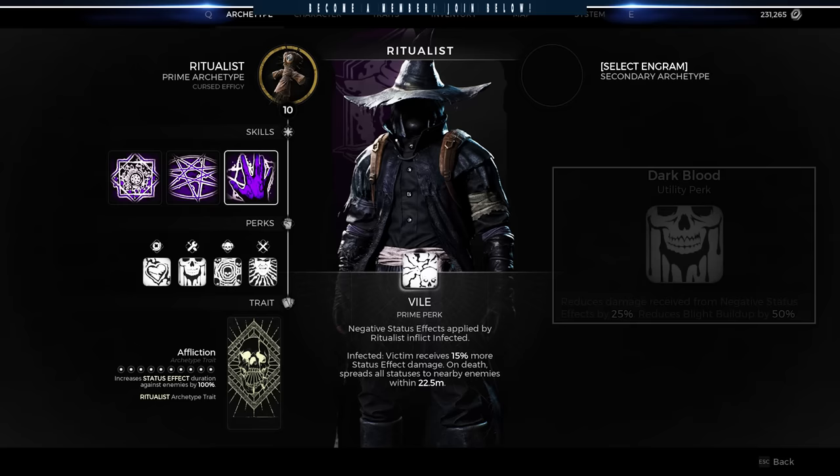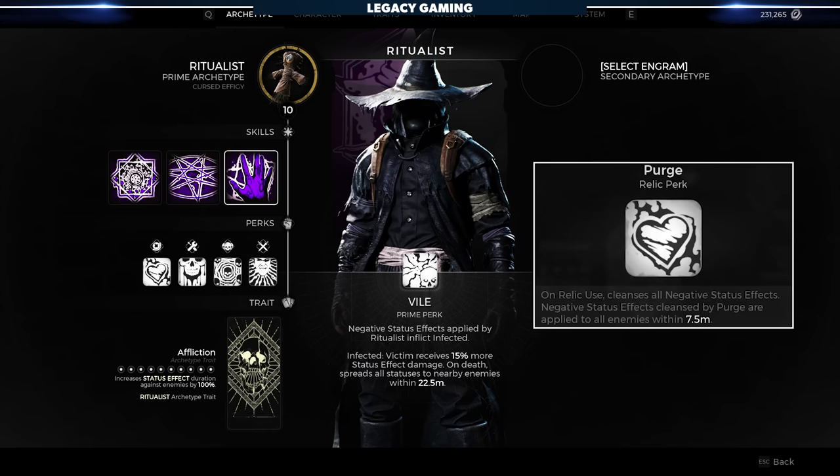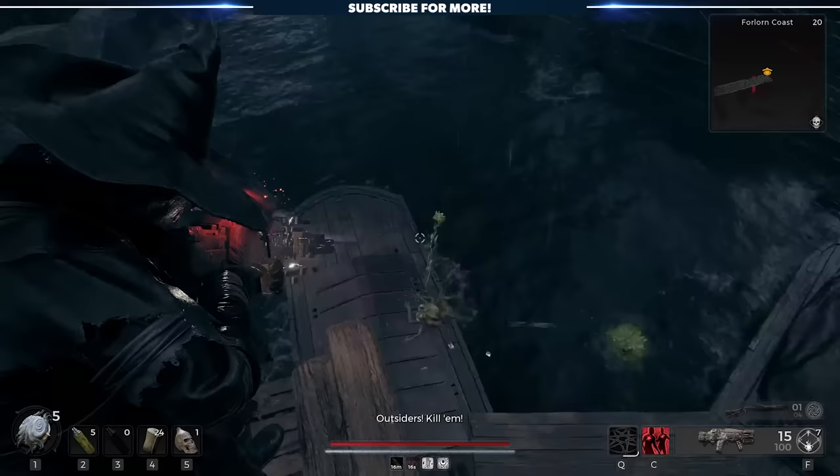Dark Blood is the Ritualist utility perk. This reduces how much damage you receive from negative status effects and reduces the buildup of Blight. Finally, the Relic perk, Purge, gives the Ritualist the ability to cleanse all negative status effects by using the Relic, transferring any purged effects to enemies within close range. It's an interesting lineup of perks, all aimed at making groups of enemies suffer from the Ritualist's ability to spread status effects and sow chaos.